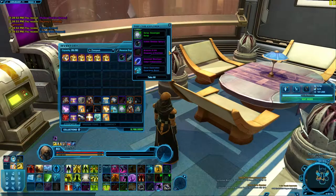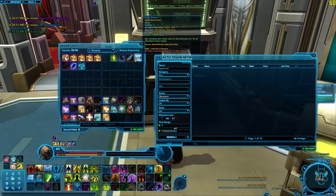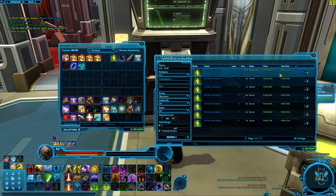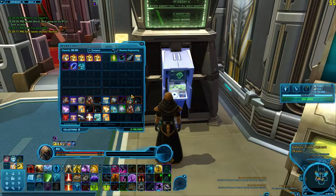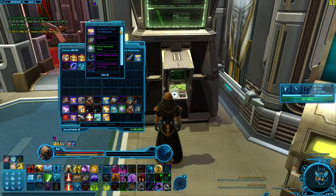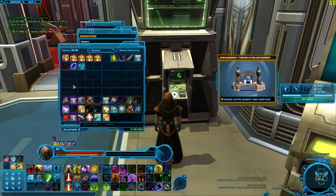Another Jedi Master. Cool. I'm pretty sure those go for a lot. Let's check it out. Actually, they're going down in price now that more people have them, so only about 300k. It's not bad though — it's worth about the pack it came in. Another speeder. Oh, that's a nice one. I don't know if I want to use that or if I want to sell it. I don't know if that's how much it sells for.